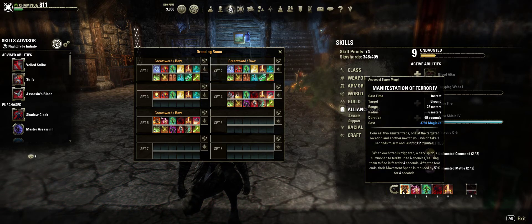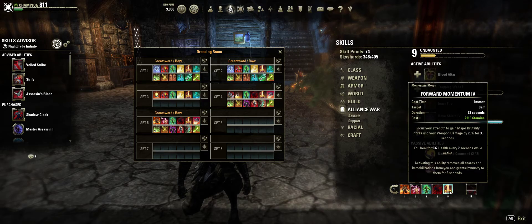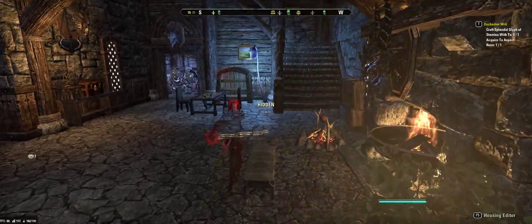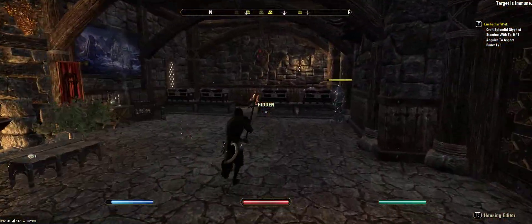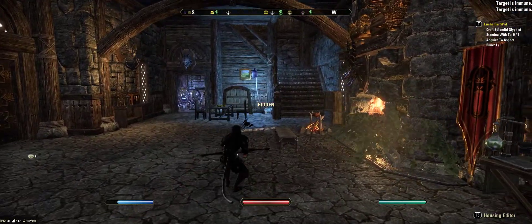My buff bar: Manifestation of Terror for the two shadow clones. Relentless Focus — it boosts your stamina recovery and your damage output. Heal, heal. And if you're a Nightblade, you kind of have to have this, especially if you're an archer. If you don't have this on your bar and you're an archer, you're gonna die a lot.